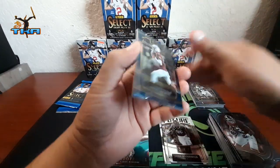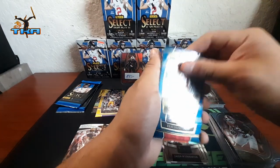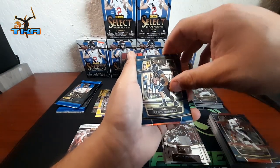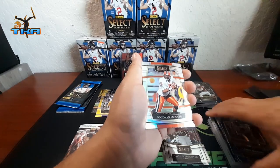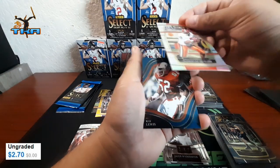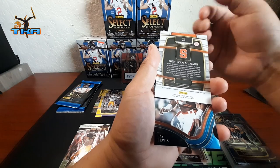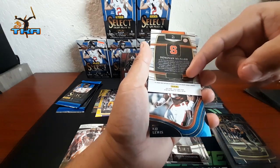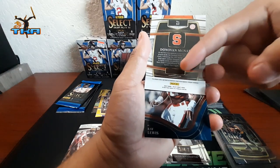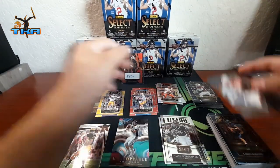That's all we got for right now — rookie Jalen Tobert, Eric Dodson, Aaron Rodgers. Hey, here we go — we got a silver, Donovan McNabb base card, number 63. See, if it was numbered it'd show right there — it's just a Concourse card. Another silver and then we got Ray Lewis on the field.